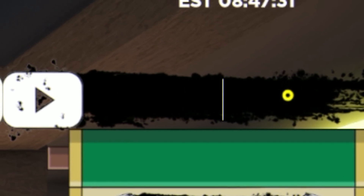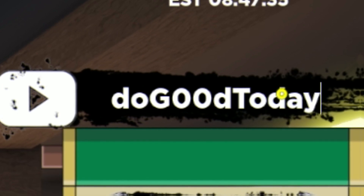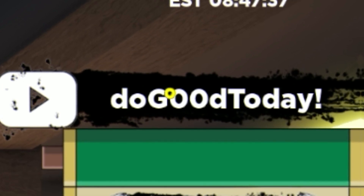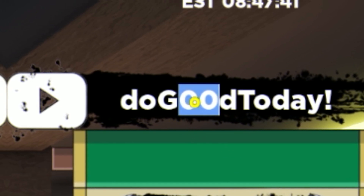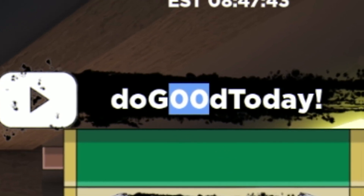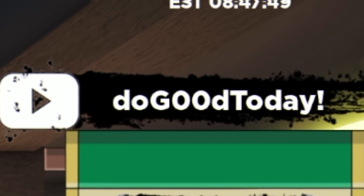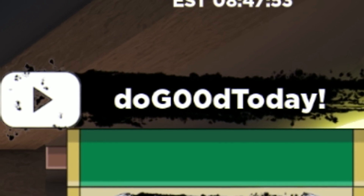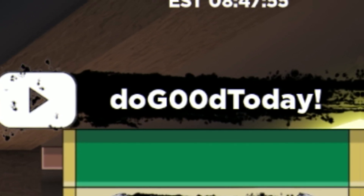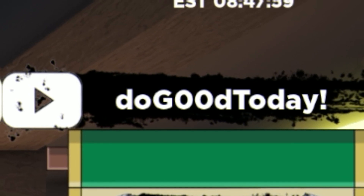Next, we are going to redeem the code DOG00DTODAY — that's D-O-G-0-0-D-T-O-D-A-Y with an exclamation mark. Just remember, they do look like O's but they are zeros — do not get them mixed up, because they aren't going to work. Make sure you have that one redeemed exactly as you can see on screen for some spins and rel coins, which is awesome.